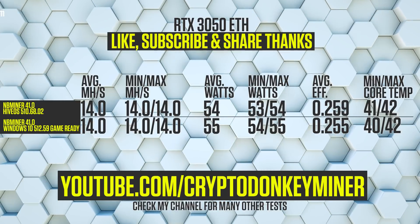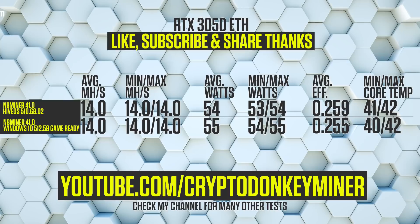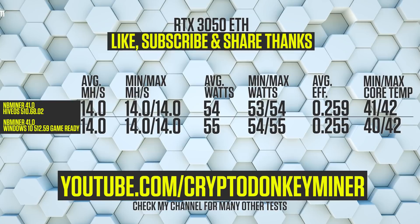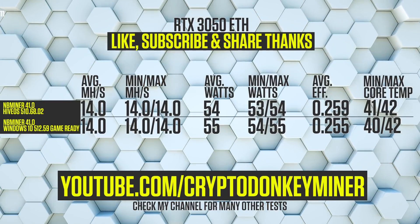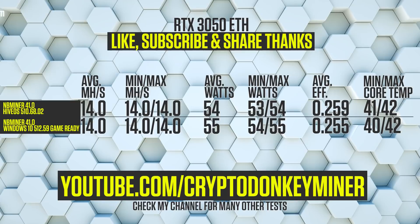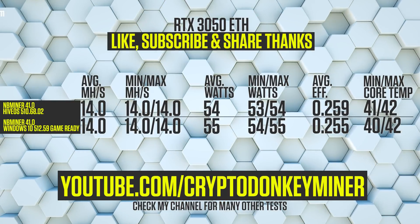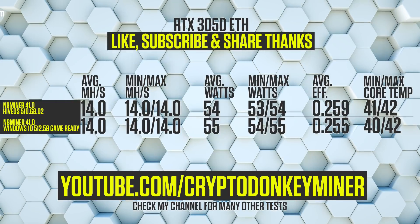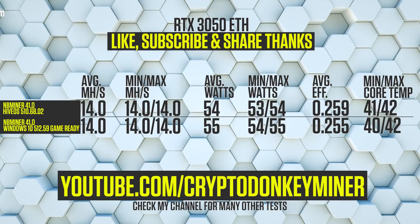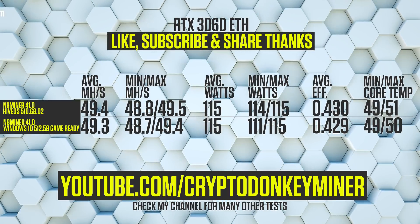Results. First up, we have the RTX 3050. Here we see an average of 14 megahash per second with a min/max of 14 megahash per second and an average watt of 54 in HiveOS and 55 in Windows. It fluctuates by only one watt. Efficiency-wise it looks pretty bad — full hash rate unlock doesn't work on it at all, so everything is as it used to be: a very bad card.